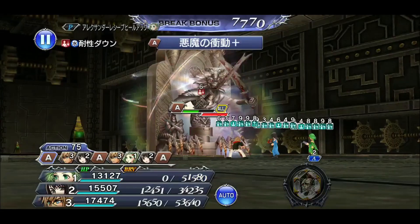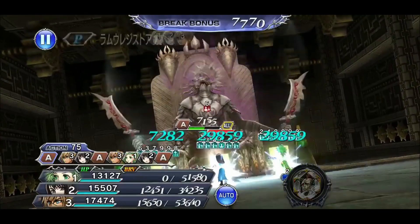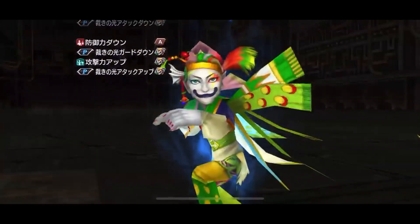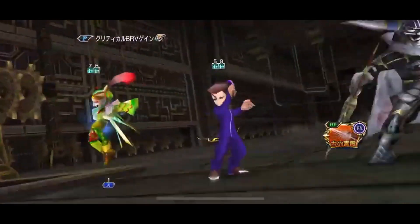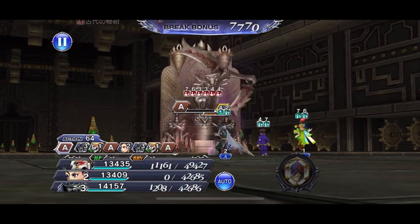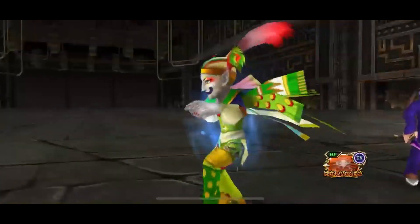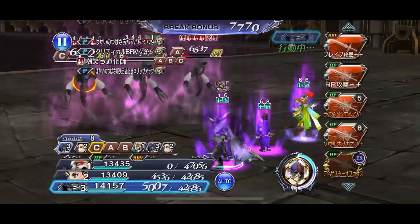Now we're going to finish things off with my recommendations and top units for this tier around the time of release. My number one is definitely going to be Kefka. He's got HP silence to prevent anything dangerous — just throw Kefka's skill 1 up and then you don't have to worry anymore. He has extremely potent debuffs, and on top of that utility, he just has great damage in general. He definitely will carry you through this tier without even thinking just with his mechanics. It's fitting that he releases at the same time.